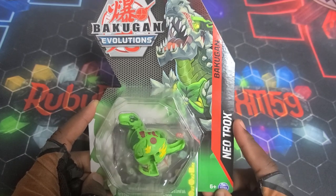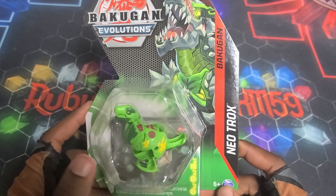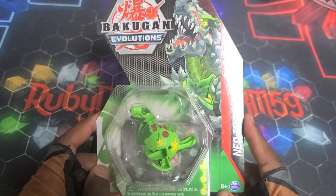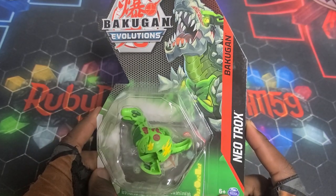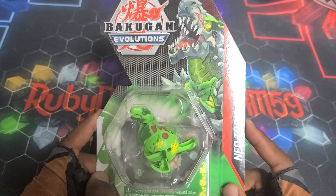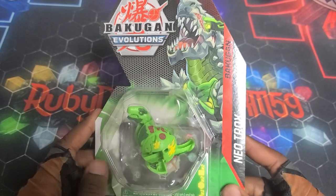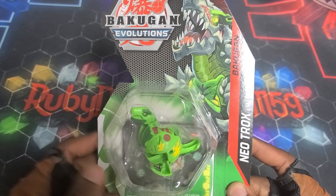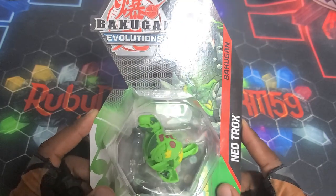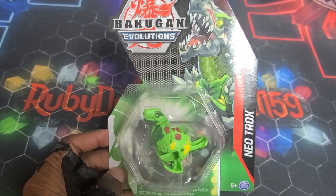Bakugan Ventus Neo Trox — so we got the Neo version of Trox. I think this is the strength mode for Trox, and then the speed mode like the Genesis version. Overall it's looking really, really sick. I'm glad they gave Trox a new mold, like they gave the awesome Brawlers' Bakugan new molds going with their strength mode and speed modes. We're getting some new molds as well alongside recolors. I really enjoyed the mold for this Trox — looking really, really sick — and the artwork for Trox right there looking so damn beast.